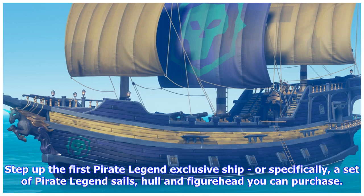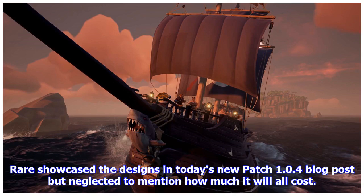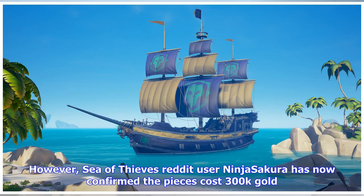Step up the first pirate legend exclusive ship — or specifically, a set of pirate legend sails, hull, and figurehead you can purchase. Yes, purchase, so there's something else to grind for. Rare showcased the designs in today's new patch 1.0.4 blog post but neglected to mention how much it will all cost. However, Sea of Thieves Reddit user Ninjasakura has now confirmed the pieces cost 300k gold each.